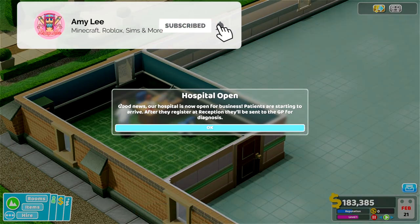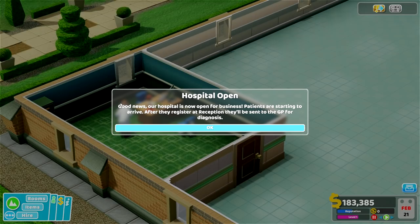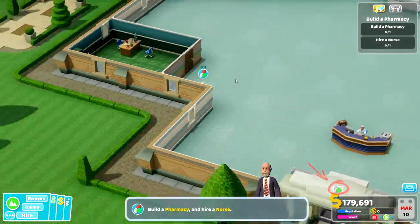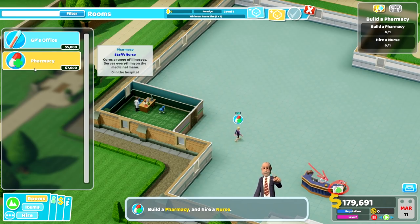Our hospital is now open for business. Patients are starting to arrive. After they register at reception, they'll be sent to the GP for diagnosis. And we have diagnosed our very first patient! Now it says we need to build a pharmacy — we have discovered a nail illness, so we need to get that all medicated. So let's go ahead and build ourselves a pharmacy. More patients are arriving, this is awesome.